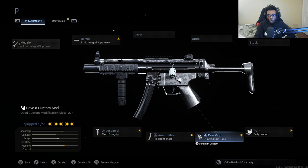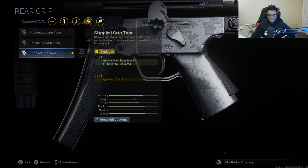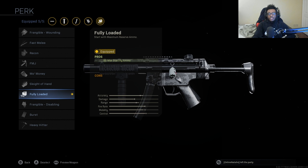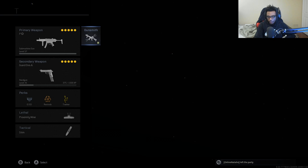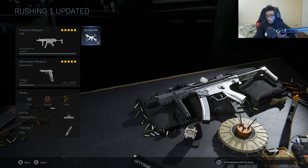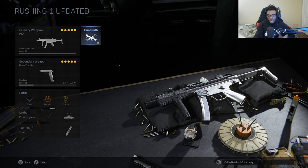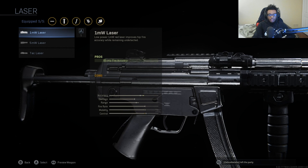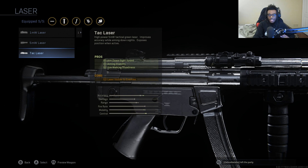For the fourth attachment, we're now running the Stippled Grip Tape over the no-stock — the no-stock is complete garbage on the MP5. The Stippled Grip Tape gives us aim down sight speed and sprint to fire speed increase to make this submachine gun feel more like an SMG. Finally, we're running Fully Loaded so I can use the MP5 from kill 1 all the way to kill 30. I'm also running the Renetti pistol as my secondary — this shares ammo so we'll literally have unlimited ammo and never run out. Alternatively, you can put on the TAC Laser for additional aim down sight speed, aiming stability, and aim walking steadiness.